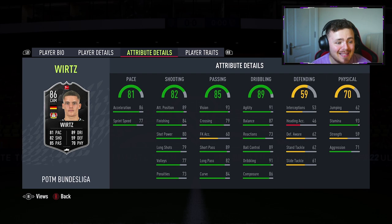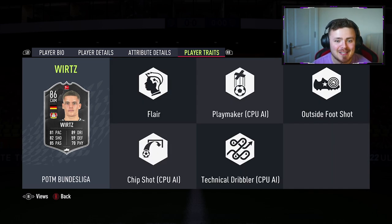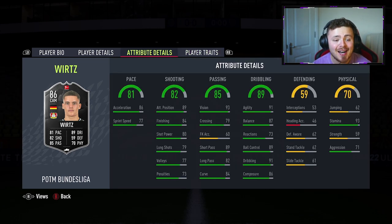In regards to attributes, the pace is a little bit on the lower side, but the acceleration hopefully will carry the card. Shooting going forward, he should be somewhat clinical. Incredible passing stats. The dribbling is fantastic — 91 dribbling, 89 ball control, 91 agility, 87 balance. 93 stamina as well on the card. He should be up and down all game, which we love to see. In regards to traits, we've got outside the foot shot, flare trait and a whole host of CPU AI traits. The card looks insane.